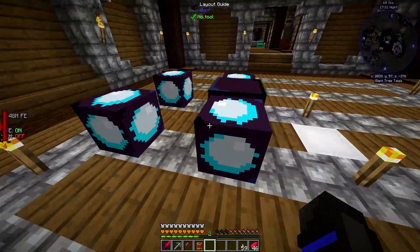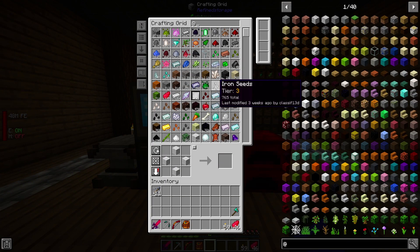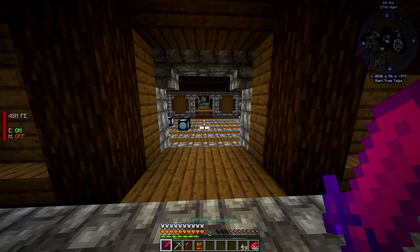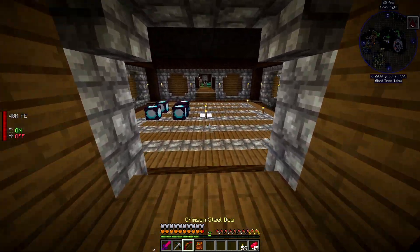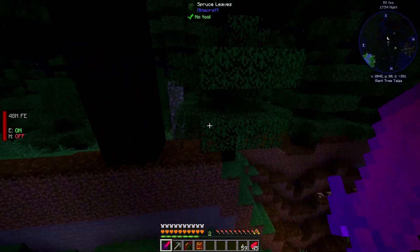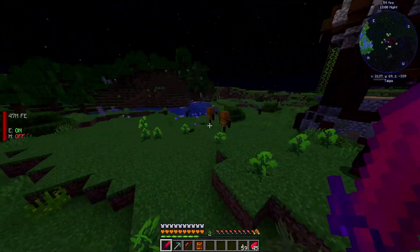So right-clicking the layout guide says we need four of those. We probably won't get too far into this today because I really want to go try out the sword first. Is there something we had trouble killing in one shot? I don't believe there was. Let's go over here and take out this guy — not the dude with the banner.